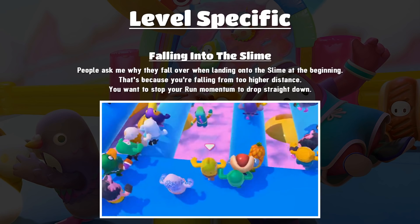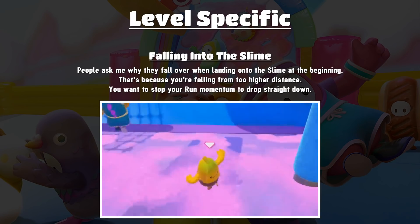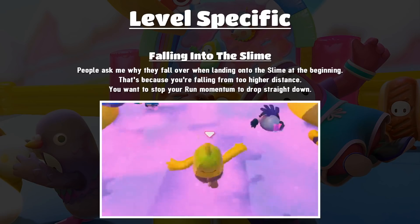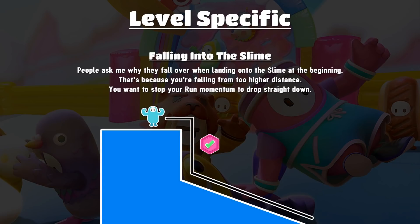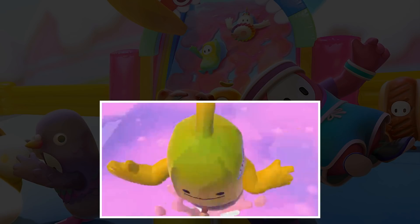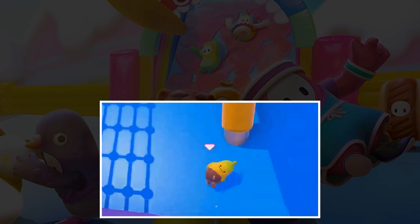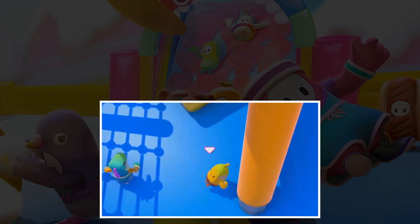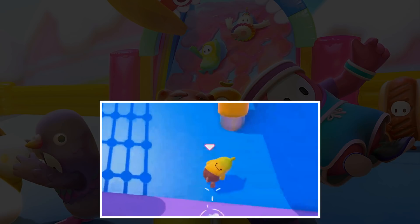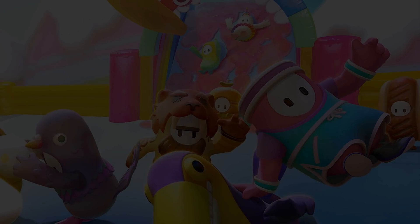Finally, Hip Parade and falling into the slime at the very beginning. A lot of people ask why they fall over there — the reason is you're falling from too great a height. The main way to prevent this is to stop your run momentum before you fall so you can drop straight down. In the footage you'll see I run a little circle just as I get to the lip to stop my momentum and fall directly down, then I can just run down the slime very quickly. Be aware though — if I just run down the slime and run up that ramp I'll fall over 100% of the time, which is why I always do a jump dive to mitigate that.